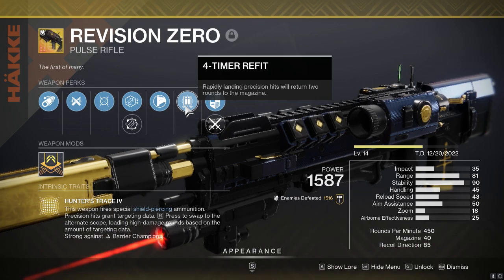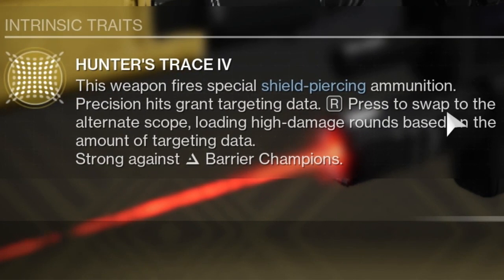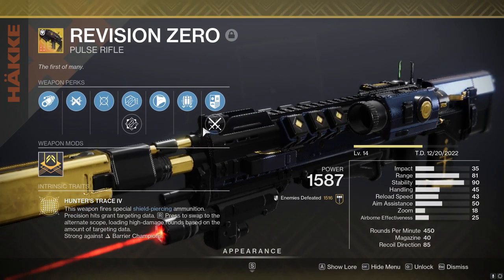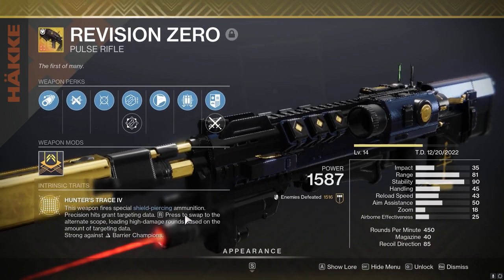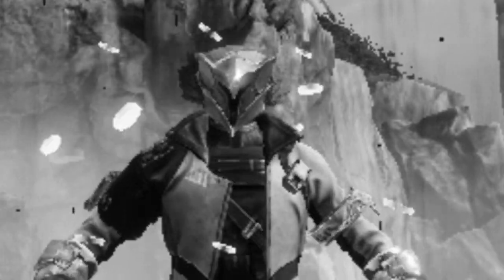We wanted to see if Fourth Time the Charm would work with Revision Zero's main perk, Hunter's Trace, which loads high-damage rounds based on the number of crits you hit. Once you max that out you get four, and we wanted to see if landing all crits would grant another two of those high-impact rounds. With that out of the way, let's get into the gameplay — and I promise I hit a few more crits this time.